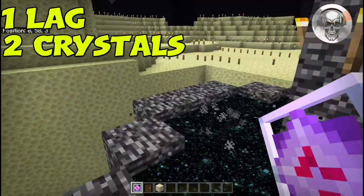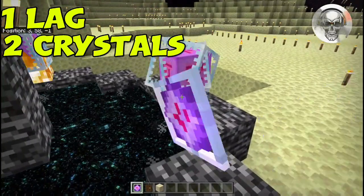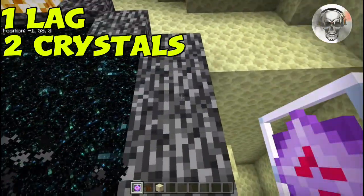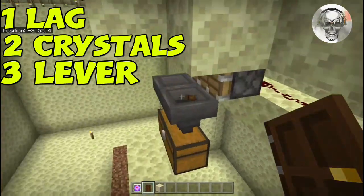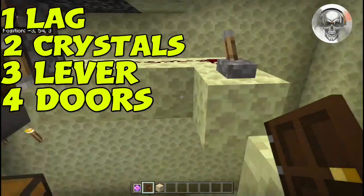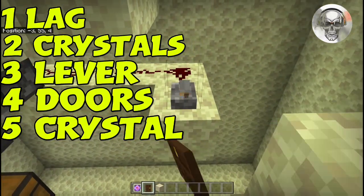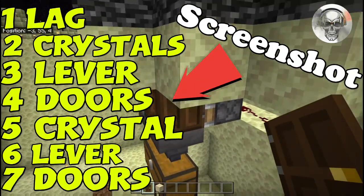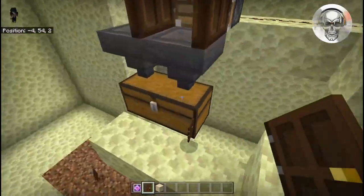To do another attempt: come up here, place a crystal in the center block over there, go around and place a crystal on each center side, then place the final one. It looks like the doors disappeared — flick the lever and place your doors back in there, then break this crystal. It looks like the doors disappeared again — flick the lever and place doors back before the bedrock forms again. We should have ourselves some bedrock down in our chest.